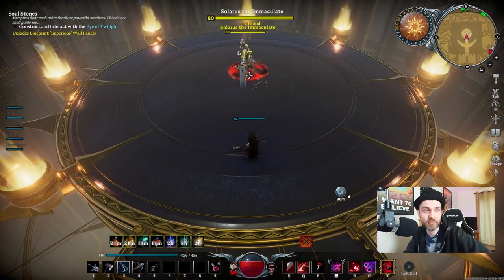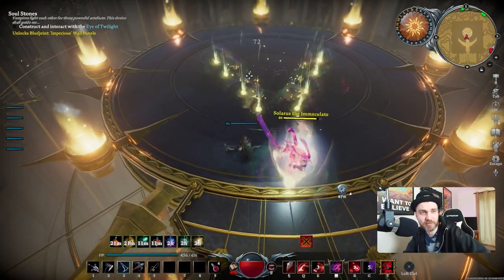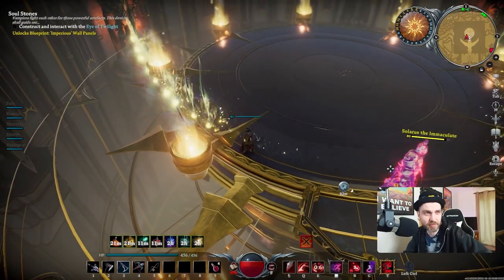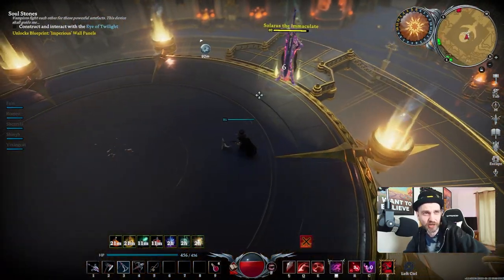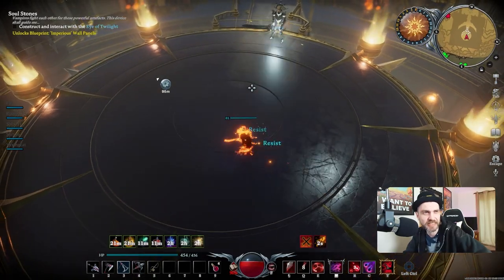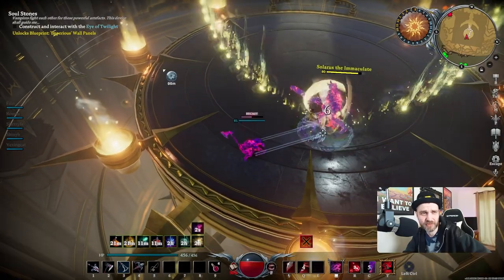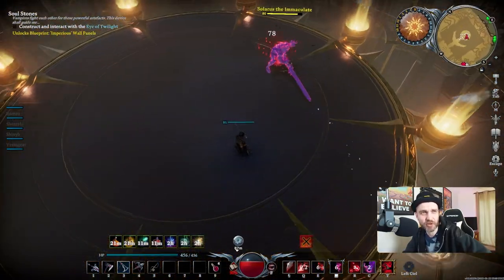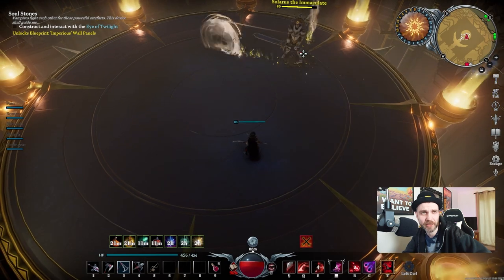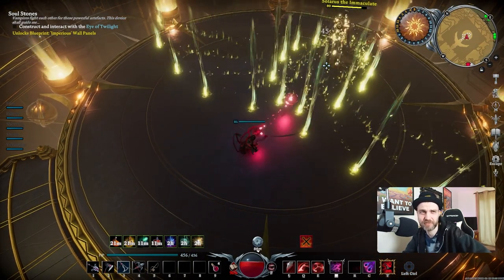I would certainly recommend going in with as many potions as you possibly can. For this fight I'm using Scholar Blood. This is going to make the Chaos Volley more effective in this fight. It's not 100%, it's a 90 or a tier 4 blood that we're using. We've also got the Sanguine Coil just to allow us to get a little bit of health back, and we're just going through the first stage of the fight.